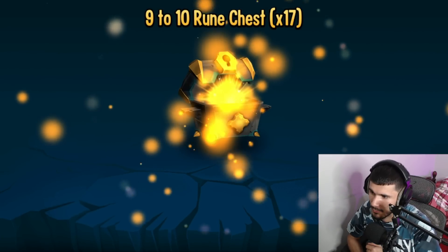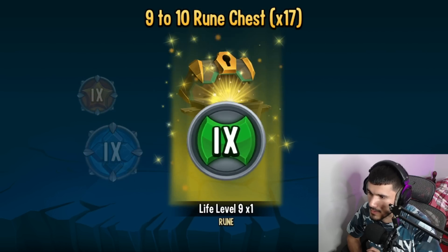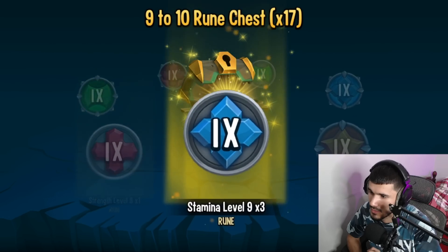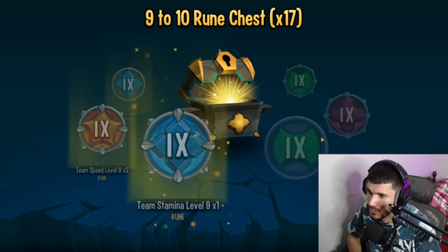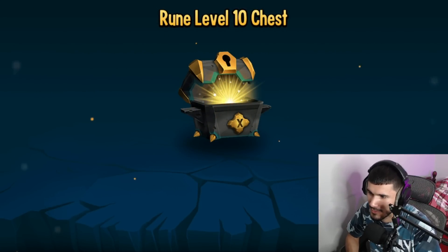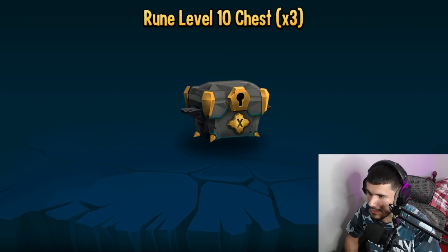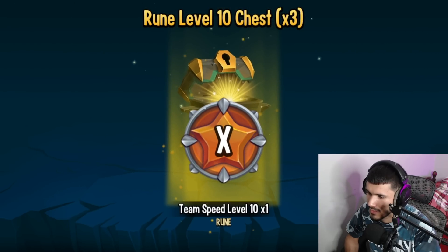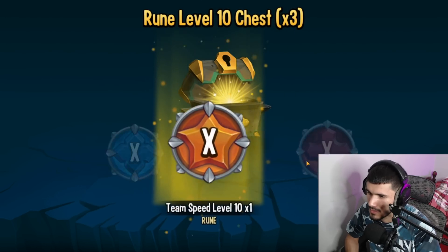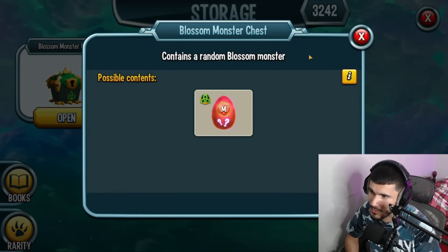Let's do the runes and then after that we'll get into the blossom chest. These are going to be nice — not a single ten-level rune, that's actually horrible. Alright, level 10s — well at least these are guaranteed. Give me like a speed rune. Imagine if they're all life and team life — that'd be funny. Oh — team speed, team strength, and team stamina. All of them were team runes except the first one which was a life.